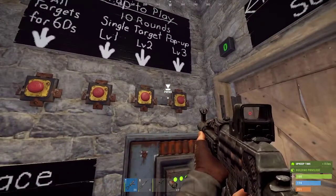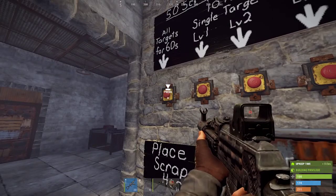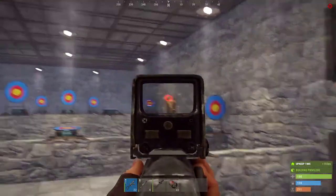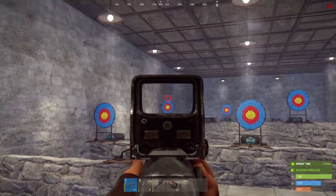You step up and you've got four game modes to choose from. The idea is people pay a little bit of scrap, and then you've got all targets for 60 seconds, the door will open, and it's basically your regular firing range — you can shoot all you want.